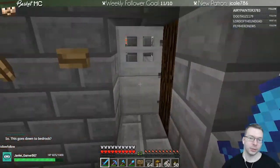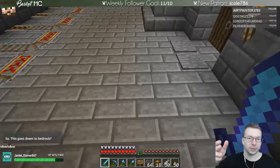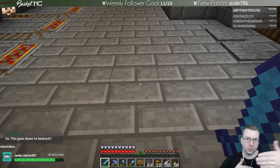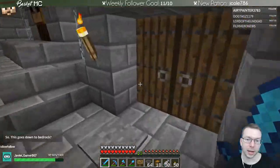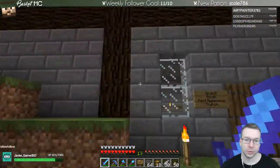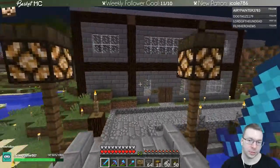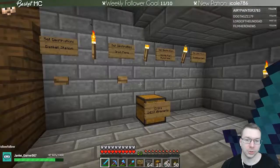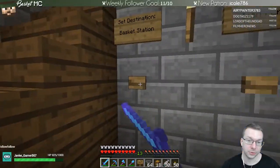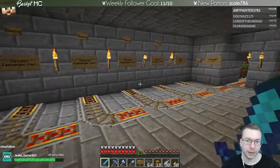This goes down - this entire structure is a slice, I think 13 by 22, and it goes all the way down to bedrock. The structure on top is just the train station. You go into the train station and assuming it works, you say okay I want to go to Basket Rail Station, you hit the button, and there's a little bit of a delay because it needs to drop items through and do stuff.